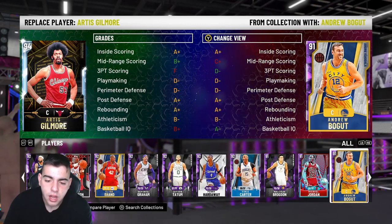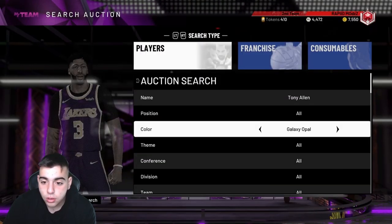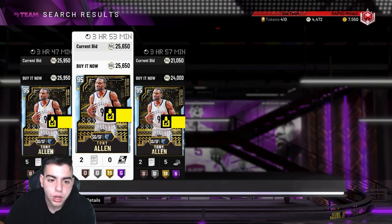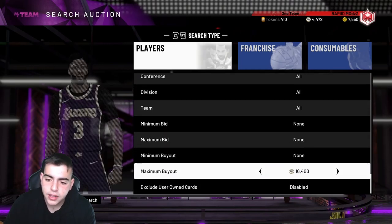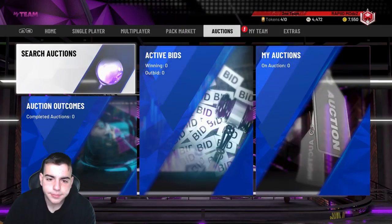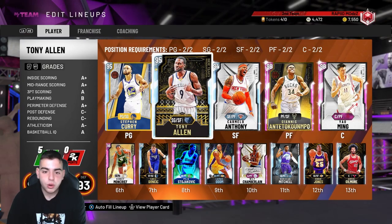Tony Allen is probably going to be one of the most valued cards in the game for a long time. He and DeAndre are going to drive the market down because they're just too good. For 17K this card has incredible stats — defense, offense, everything. The codeword for the giveaway is 'Tony Allen' — put it in the comments. He is so good, literally a must-have for any lineup.